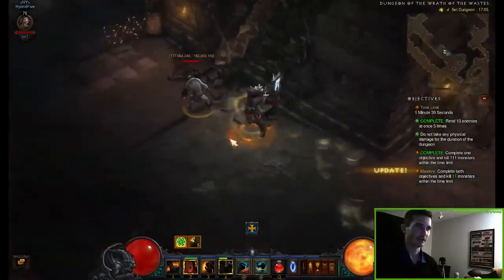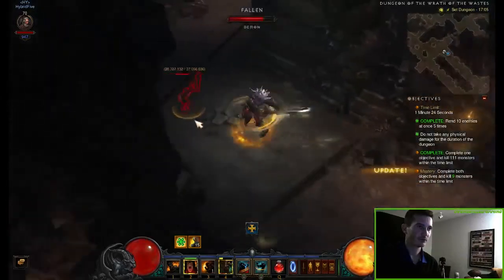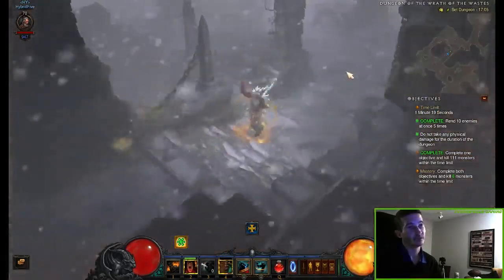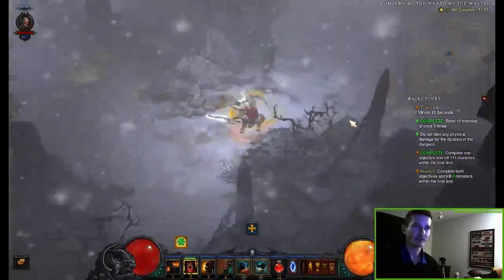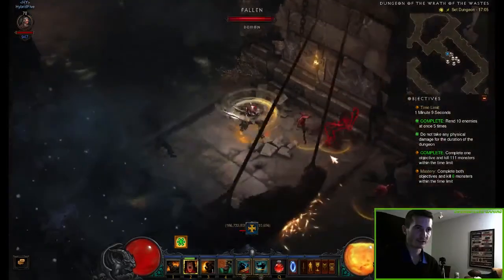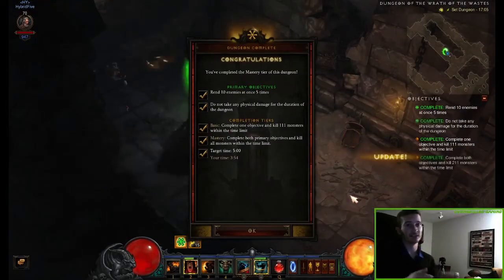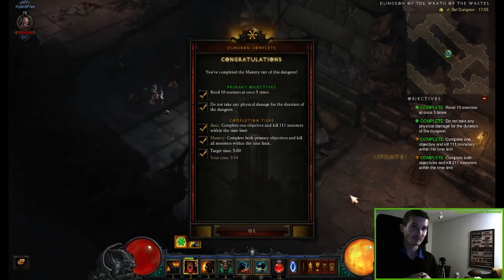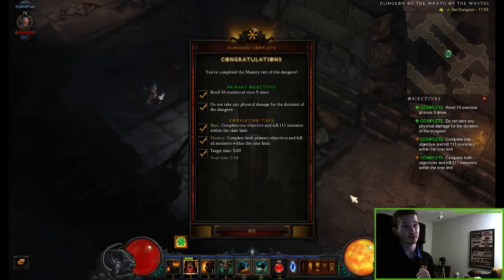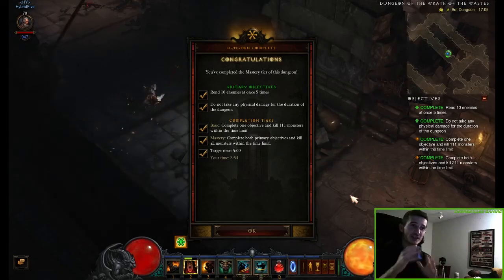Now we're getting to another different spot. Try to go through all of it without taking any damage. Only 8 minions are left and they're on the other side — if we can do that, we finally will have done it. And I did it! I was really sweaty at the end, so don't get too sad if you can't do it the first time. I tried around 3 or 4 times. When you follow the instructions and try a few times, you can do it for sure.